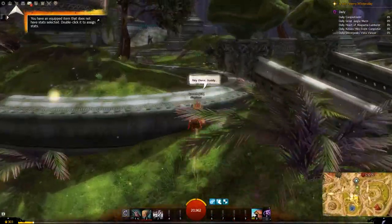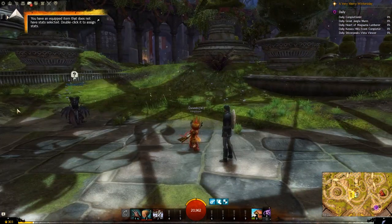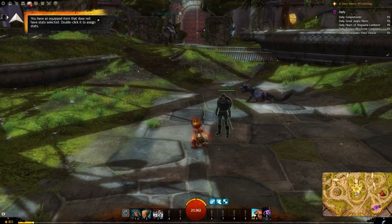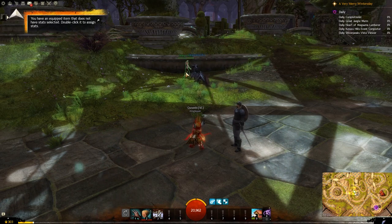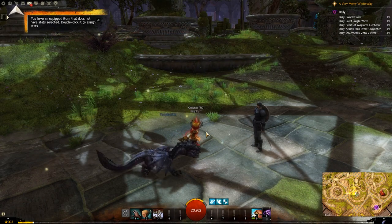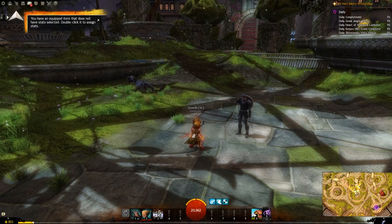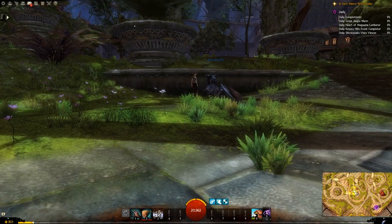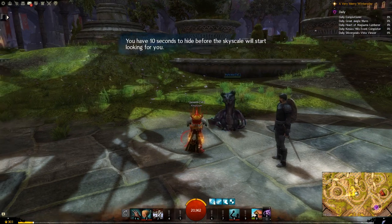There should be a hiding child right here somewhere. Here you are. Okay so you get this little paw, and then he finds the hiding child. Okay, so make sure you wait until the skill has been fully learned before you move on. It comes back to you. Nice. You have 10 seconds to hide before Skyscale starts to look for you.